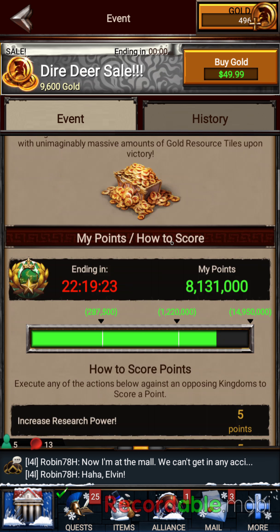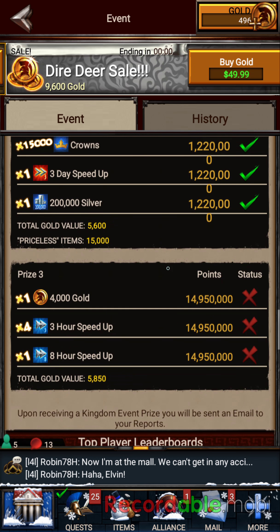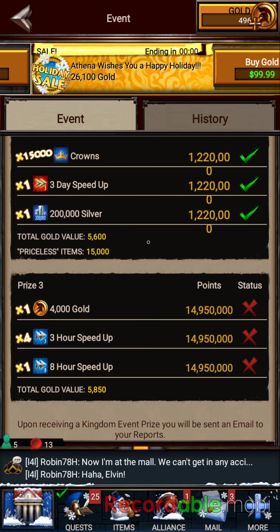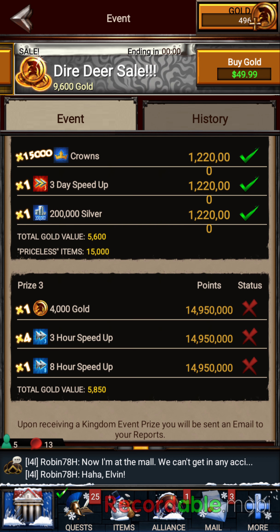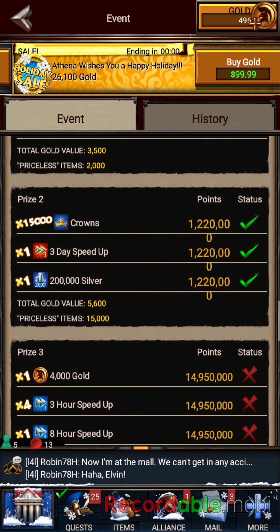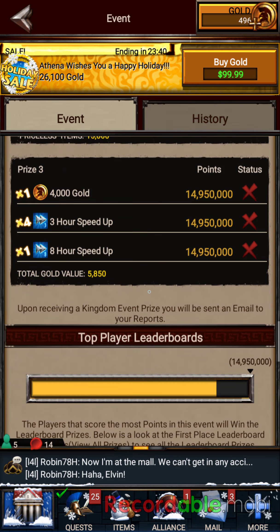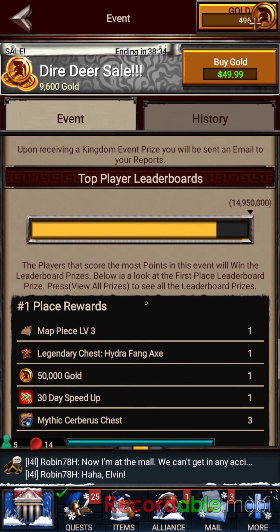Let's see what we got during the kingdom event — I don't know why, but sometimes the kingdom event sticks on my phone and slows up when I'm trying to scroll. Now, I'm almost sure I'll reach that third prize and get another 4,000 gold, so that's 6 plus 4 — that's 10,000 more gold. So I'd have come up 10,000 gold plus a lot of speed-ups, and that's only by starting with 30,000 gold and doing the events I knew I could complete.